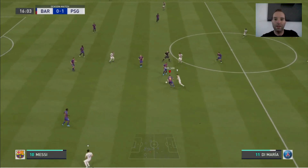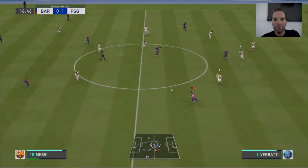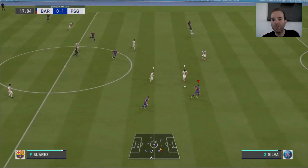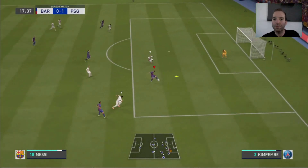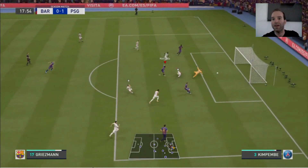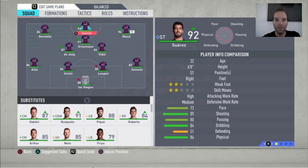Then we have De Jong — the other midfielder. He is more attacking than Vidal. As you can see in the example, Vidal has the ball, plays it to Griezmann, De Jong has the ball, then Suarez, Griezmann, Suarez, Griezmann — De Jong with the lovely run and he scored a wonderful combination goal.